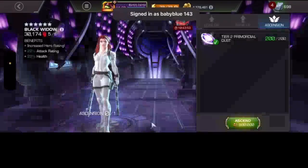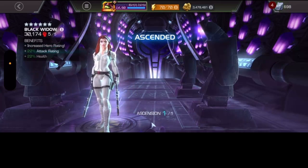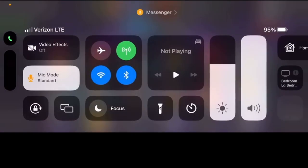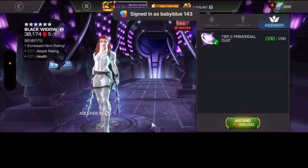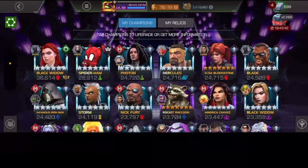And you can see — I'll bring myself back in — with Ascension, the tier two Primordial Dust ascended, 36,614 rating. Look at that roster, that is so cool. Let's go back to that real quick. So you've got Black Widow Deadly Origin, Spider-Ham, Photon, Hercules — her Hercules can still be taken up. You can see the arrows above every six-star. It looks like she's got one rank five right now, and that's Black Widow Deadly Origin. That is amazing.